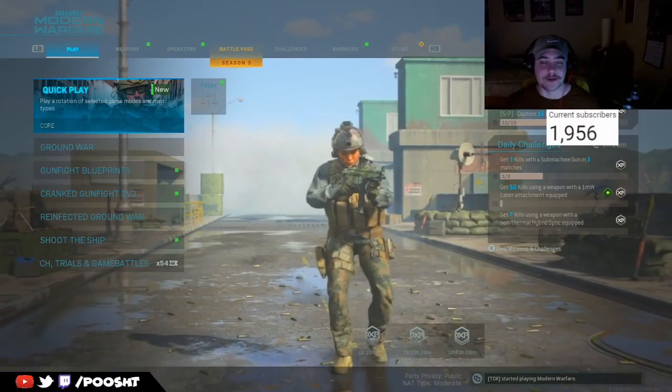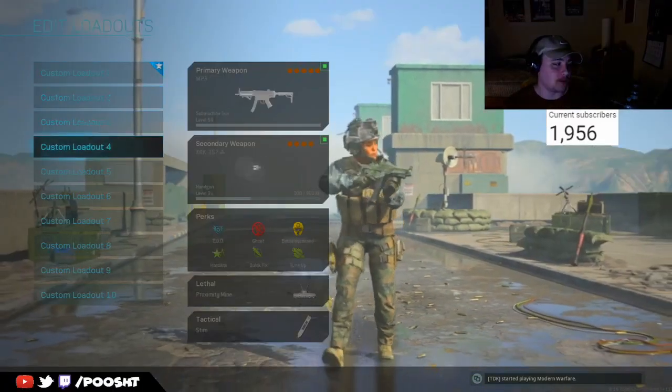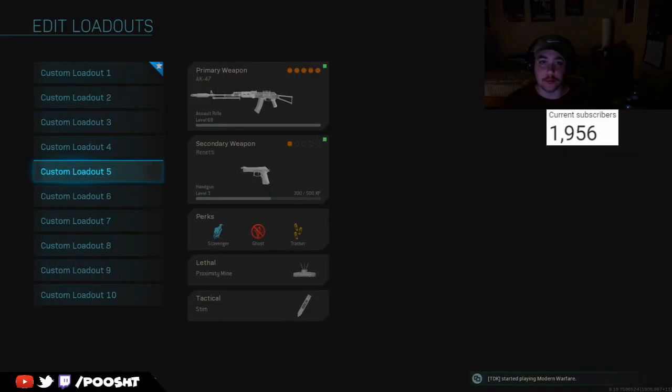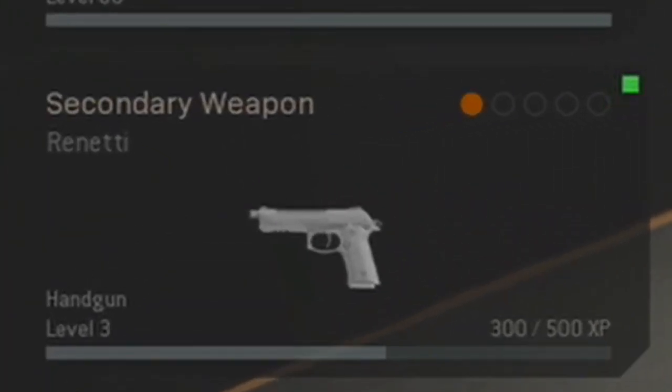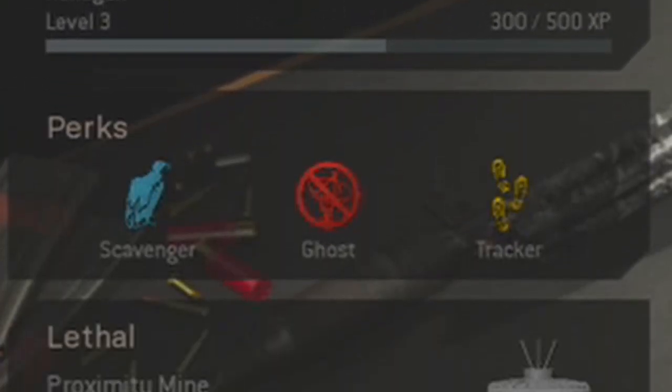What's going on, man? Welcome to the channel. Today what I have for you guys is an incredible AK-47 class setup, more particularly after the new 1.20 update in Call of Duty Modern Warfare Season 3. Similarly to yesterday's video, I am running the same perks and the same secondary weapon — that being the Renetti pistol — with Scavenger, Ghost, and Tracker, as well as the proximity mine and stim attachment.